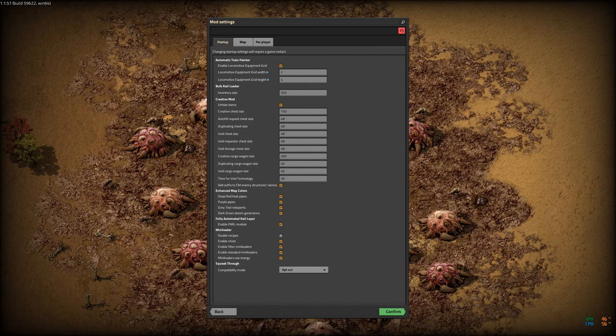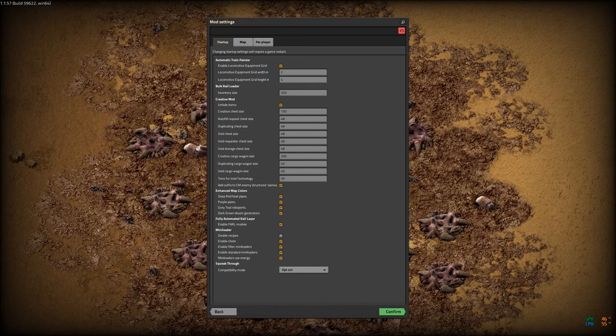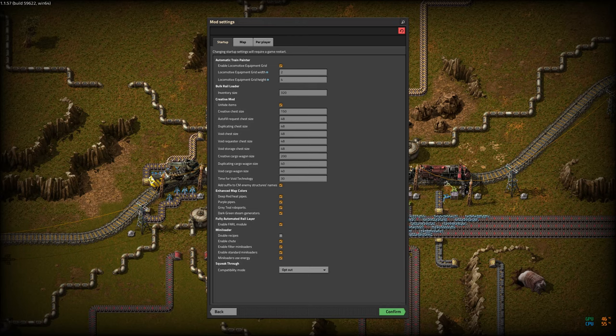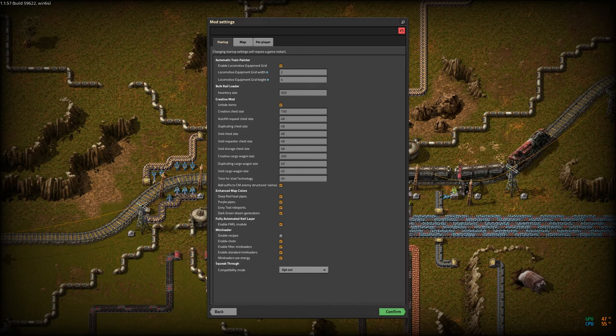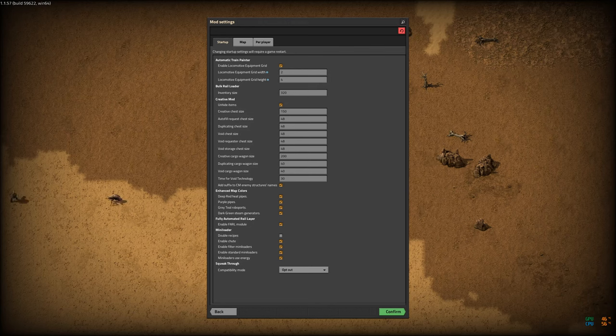Finally, Afraid of the Dark brightens things up a little bit. I think this is a mandatory mod for anybody playing Factorio and sending recordings to YouTube, because it appears that YouTube darkens things up a little bit in the process of processing its videos. So having a little extra light means people looking at the video can see the same thing you can see in-game. I have also added some items to the game which I find to be fun.